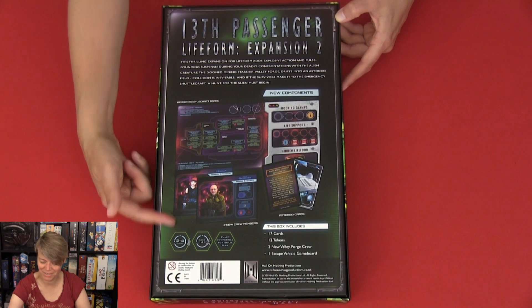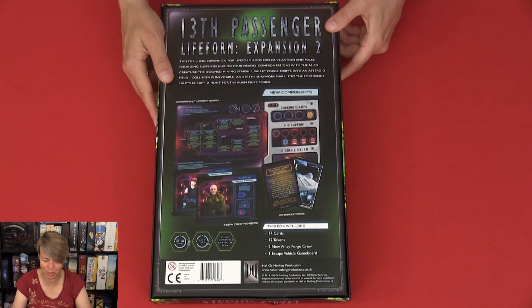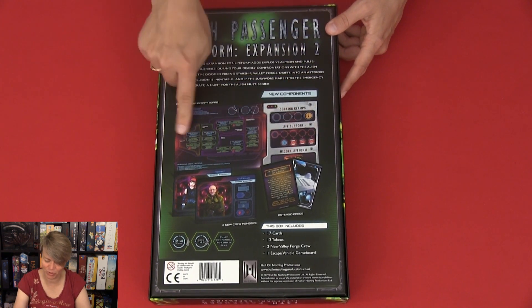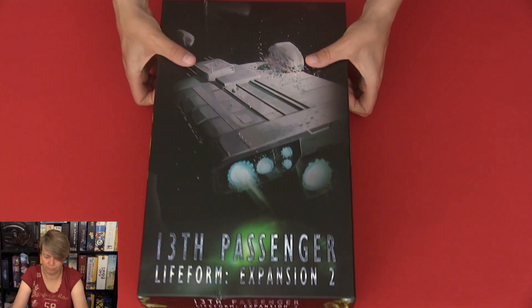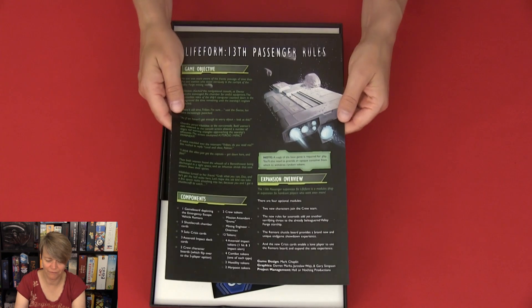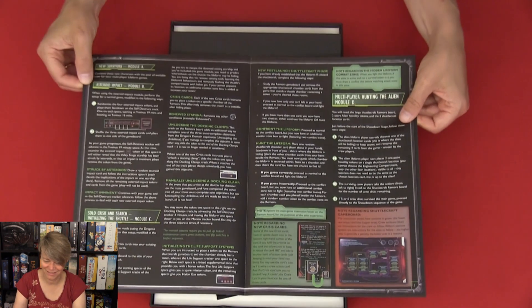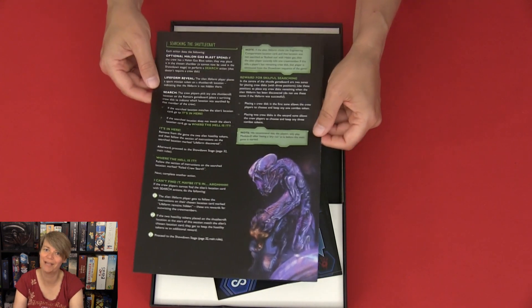Here we have the backside, where we can see — okay, maybe this is why this box is so long. It's pretty long. It must be because of this board here. So we have some rules, and this time it's not that big, so it looks like it's going to be easy to play with this expansion.